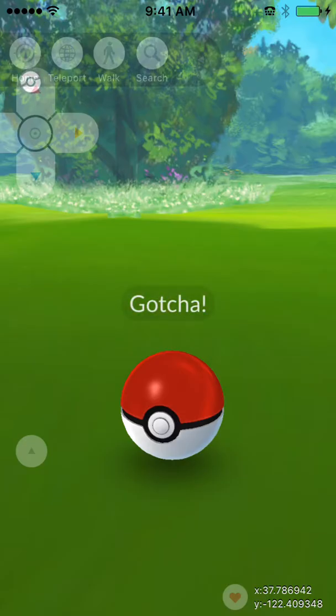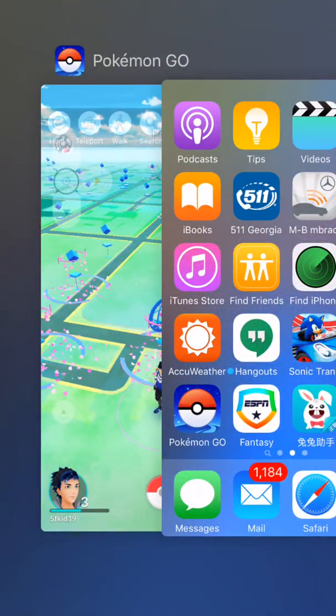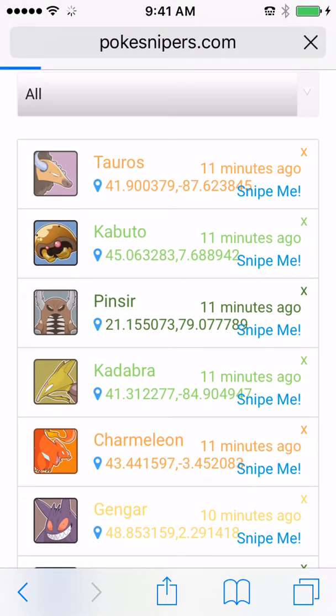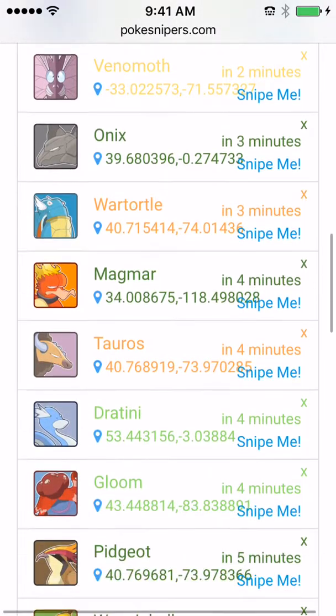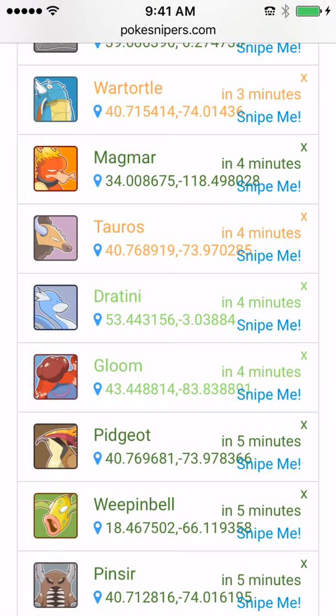Okay, we got this — registered to the Pokédex. I'm gonna catch one good Pokémon. I'm gonna go to PokéSnipers.com — great website, but you need to watch what you're supposed to do. You need to refresh it until you see how it says 'ago' — you don't want that. Let's go with the Dratini.